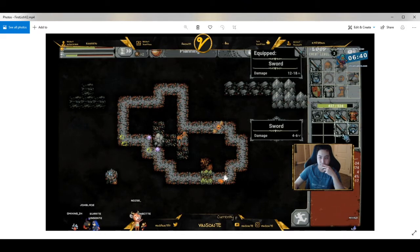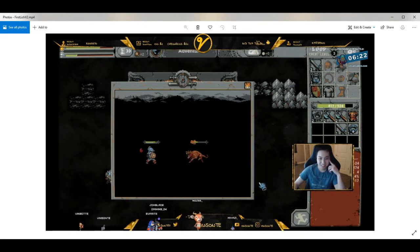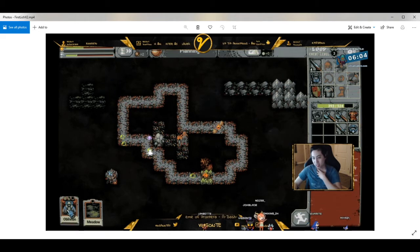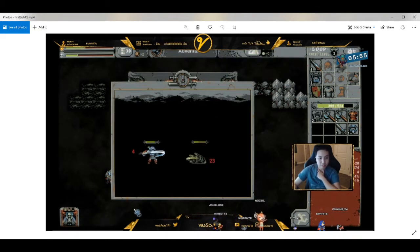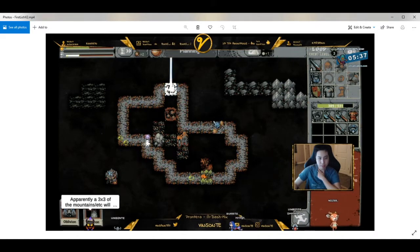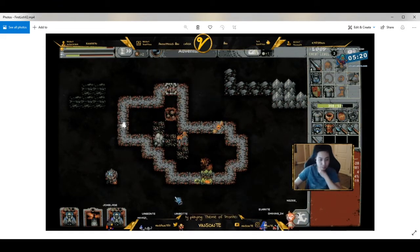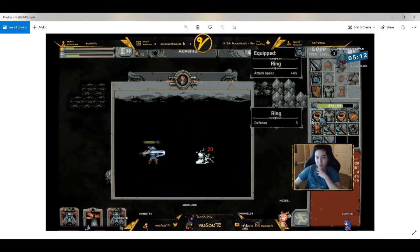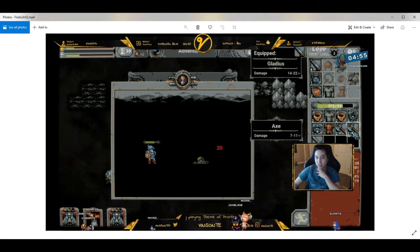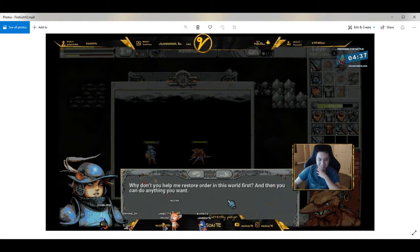I'm just gonna chime in whenever I want to say something. I'm actually reacting to this as well. I did try to aim for a higher DPS weapon this time. I'm trying to remember my thought process, but you'll notice I was branching out on the mountain range. It would have been better if I used those metals on the top left and put them on a treasury down below. You can see the goblin camp is there now.